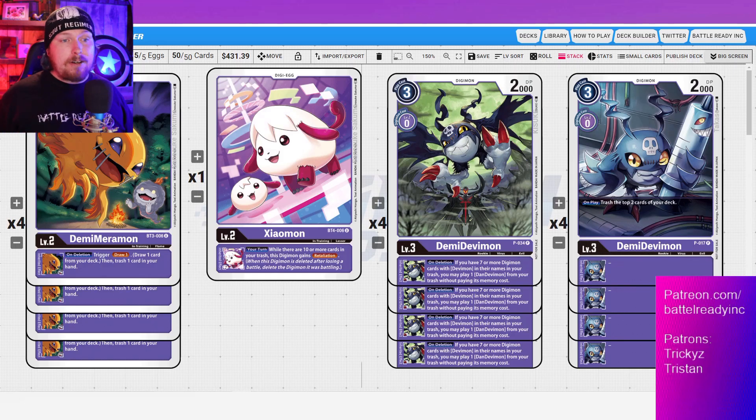Purple likes to trash stuff anyway, but it's a whole different beast when you have to do it with a very specific named Digimon. For eggs, we've got the Demi Meromon. While an older egg compared to Zyomon, on deletion it triggers: draw one, then trash one card from your hand. This is exactly what we want — drawing into better cards. Purple's draw power is incredible, letting you find the exact answer in your deck.